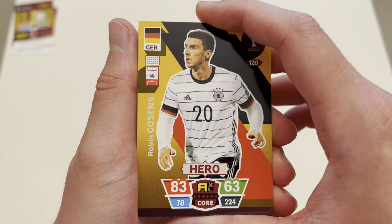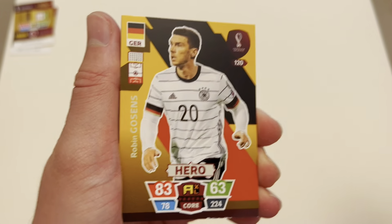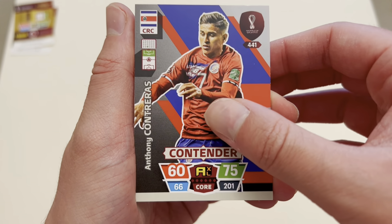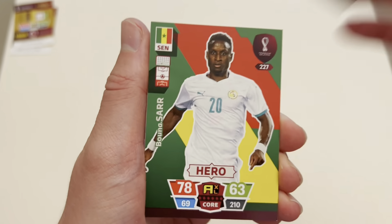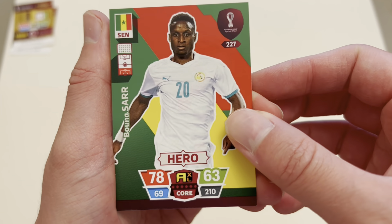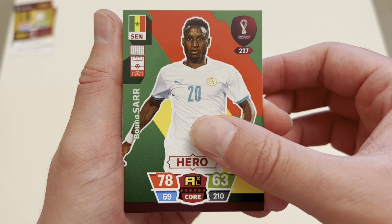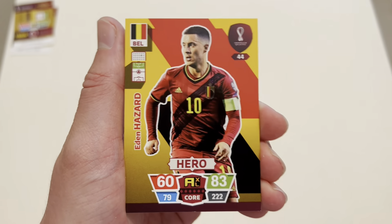We start off with Robin Gossens — can't say he's getting into my squad, we're going to pass. We've then got Anthony Kateras of Costa Rica — not going to my team. Ampadu — no. Boumasar — not too familiar with him, there are a lot of players I'm not familiar with in this collection. It is going to make this draft builder really, really challenging. So we're going to pass there.